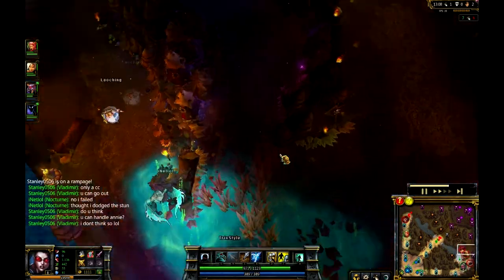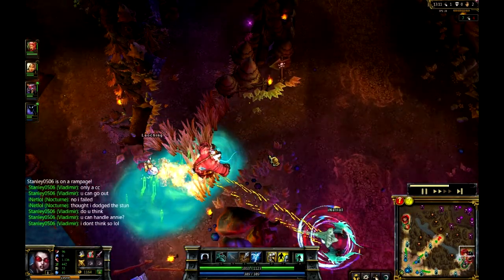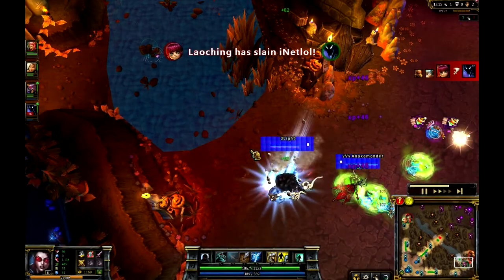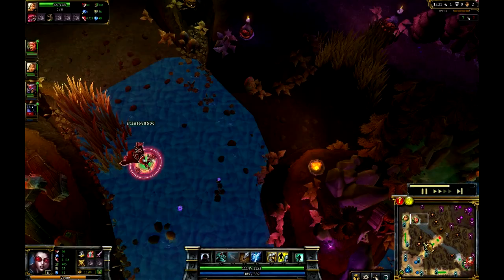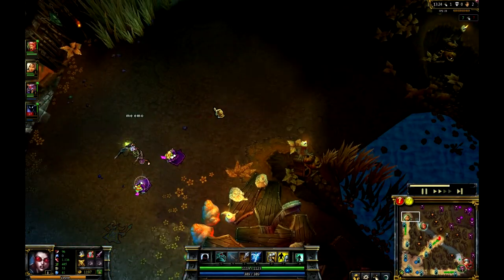It looks like actually Nocturne trying to catch up this Lee Sin, but he's just going to get completely dominated here. This is a really terrible play from the Nocturne - I have no idea what he's doing. He's really throwing away this game. Vladimir coming up top lane, trying to get a gank off on the Wukong, trying to help out his buddy Riven.